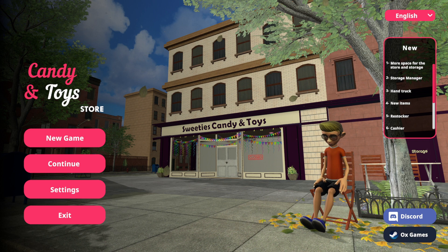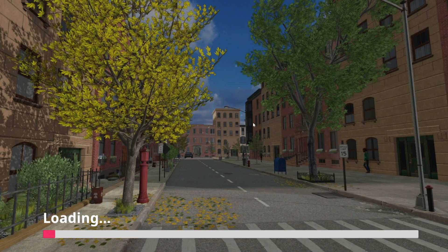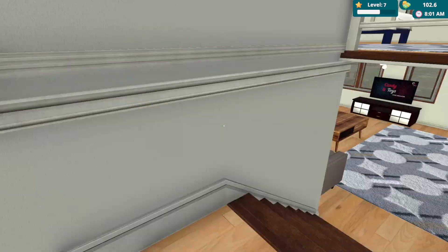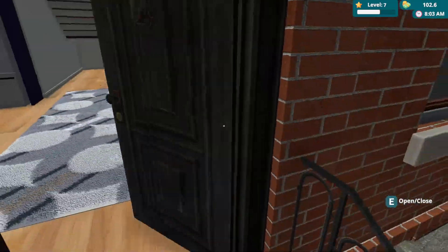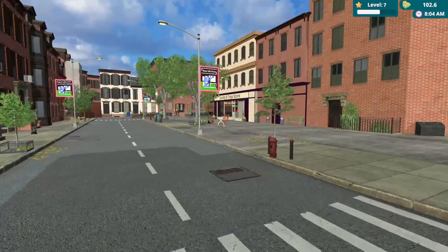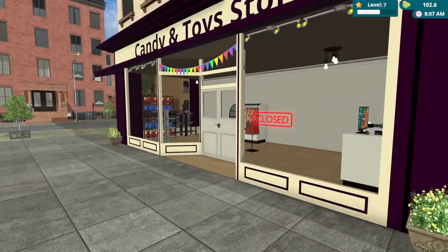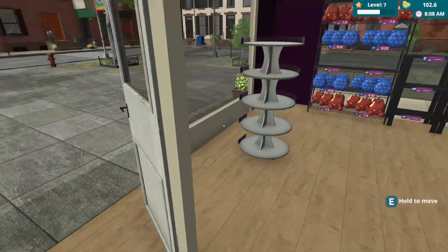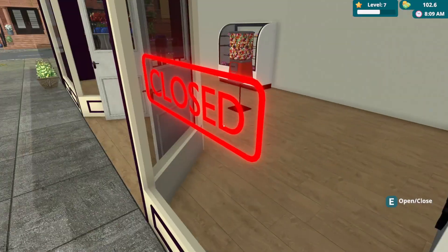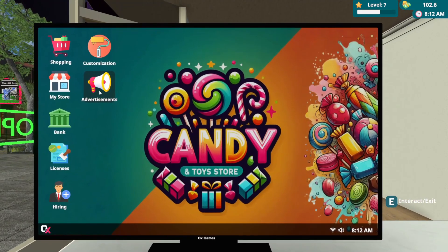Let's continue where we left off last time. Echo 99, continue. Okay, we are currently level seven, $100 in. Let's leave our apartment, close the door, find our store, and open it up. There we go, beautiful.